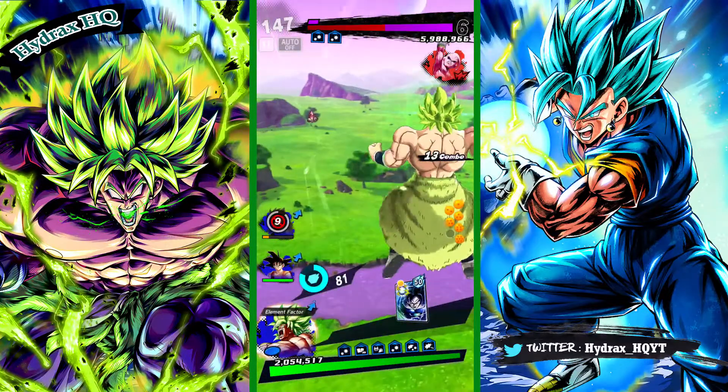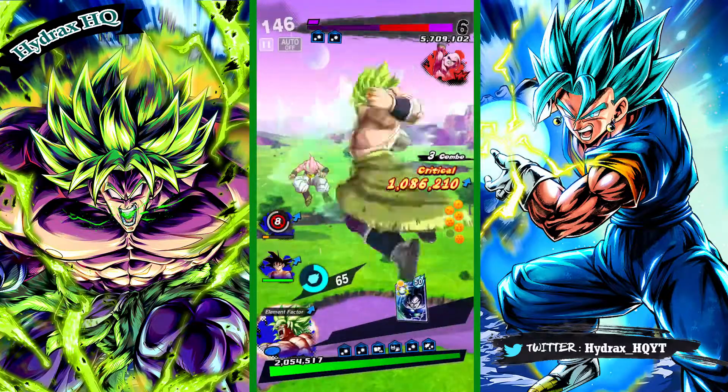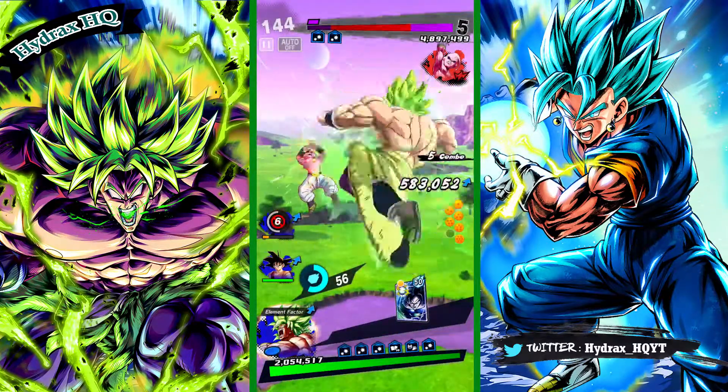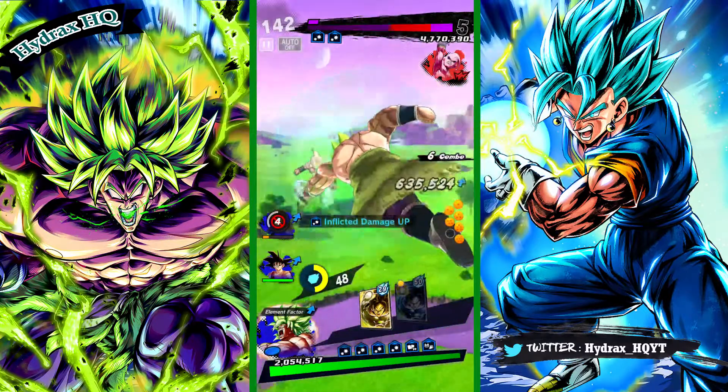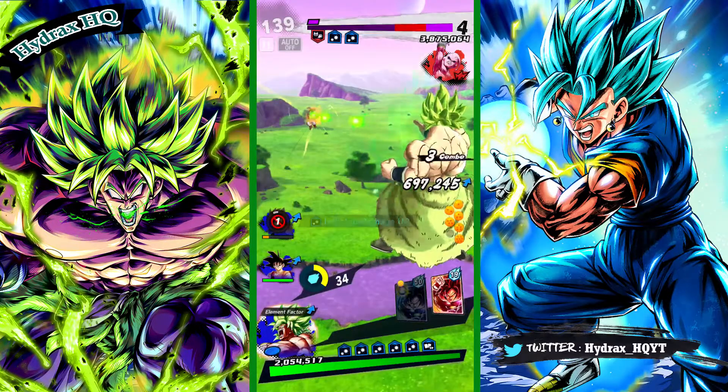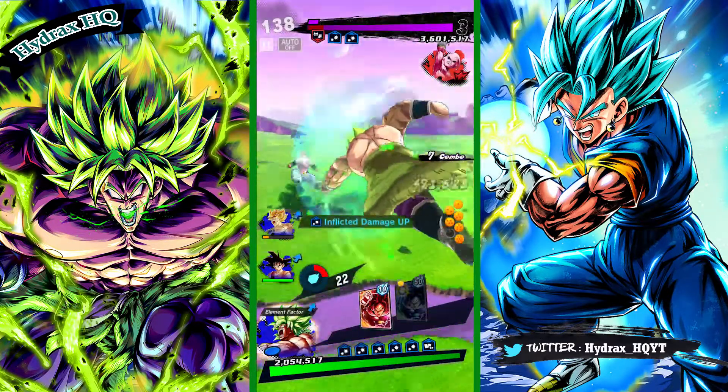As you can see we are dropping combo and it resets the combo. So now we are doing about a million to about 500,000 damage, and we keep doing this while stacking damage until we kill the first life bar.